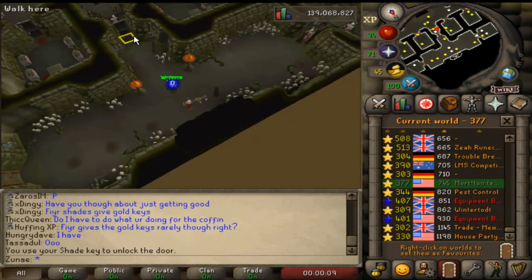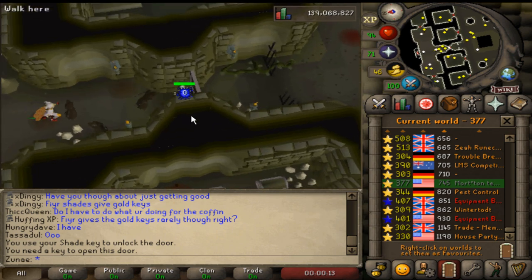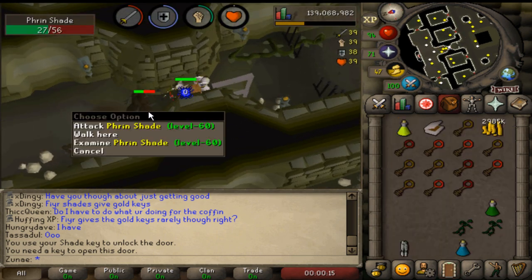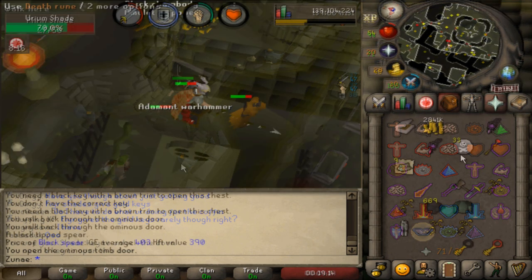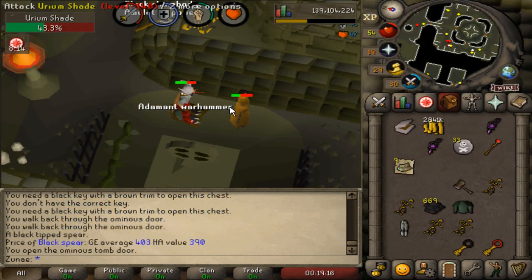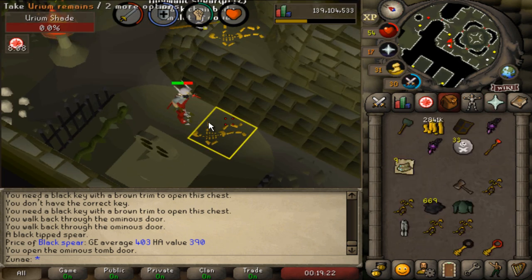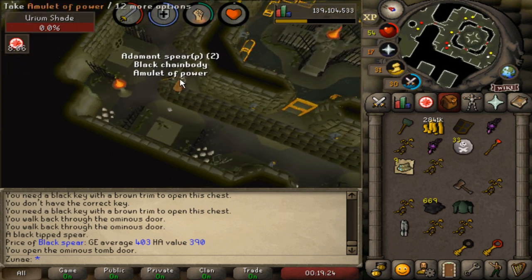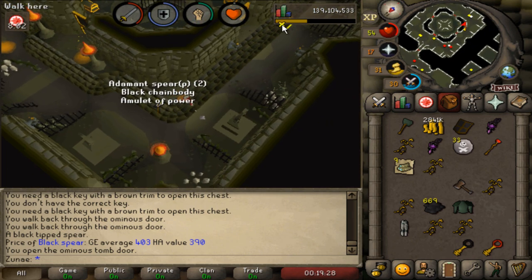The dungeon of Shades of Morton saw a visual overhaul, making it easier for players to get into the minigame, so hopefully it stays active. We also saw a new tier of Shades added — these being the Urium Shades, which are level 140 combat. They're not the toughest NPC to defeat if you have decent stats and gear. I'll go more into detail tomorrow when I upload a loot from 1 hour of Urium Shades video.